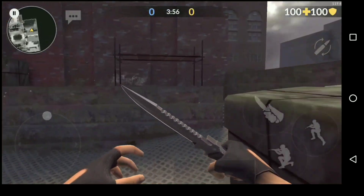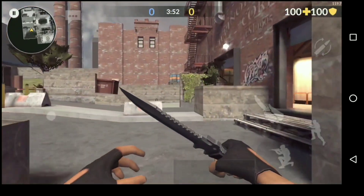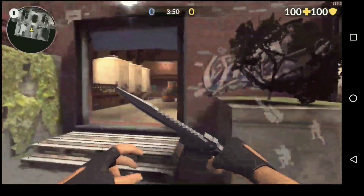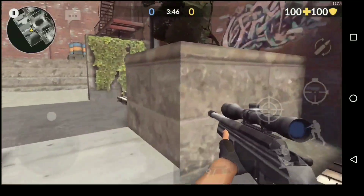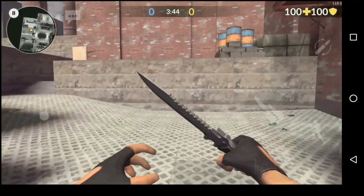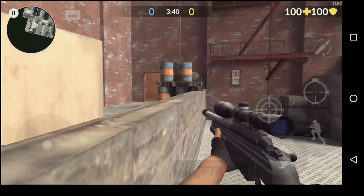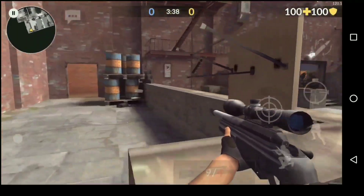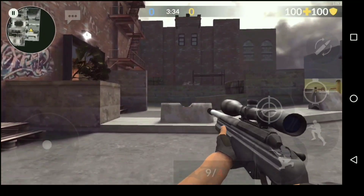Welcome back, this is your boy Sweeter Gimme, and we are back with more Critical Ops update videos. We're covering the new gun, the QRD22 scout sniper rifle. Some statistics: it's a two-shot kill to the body, and a one-shot headshot will kill the enemy. Here is how it actually sounds when you shoot.